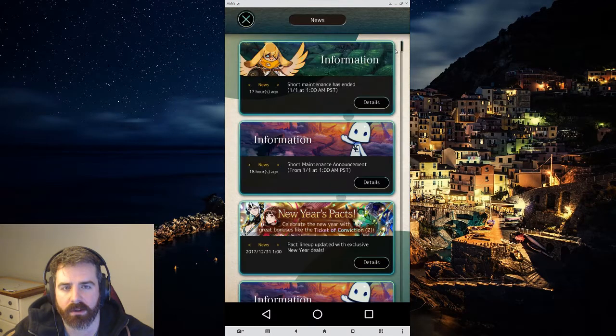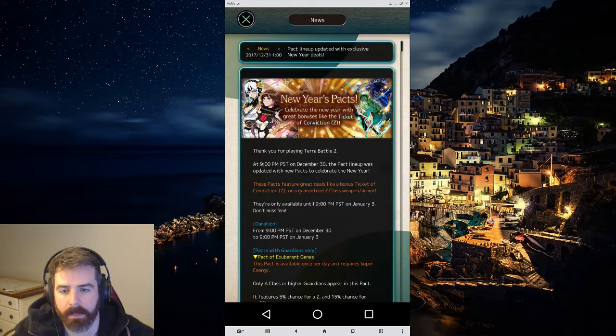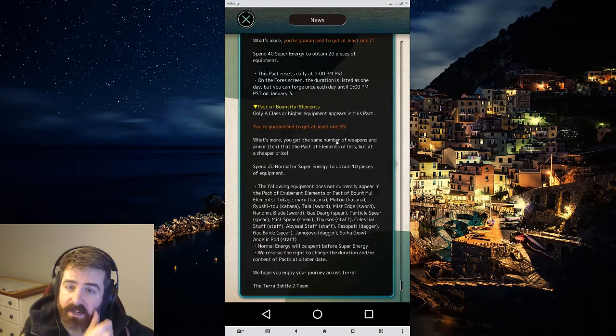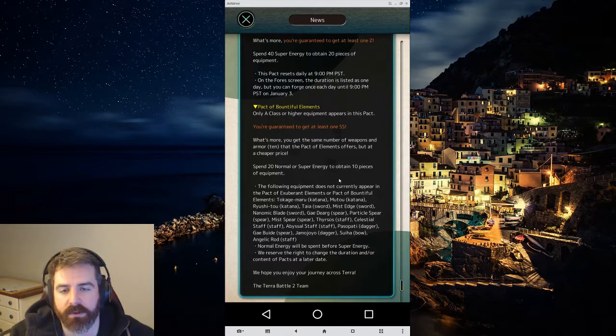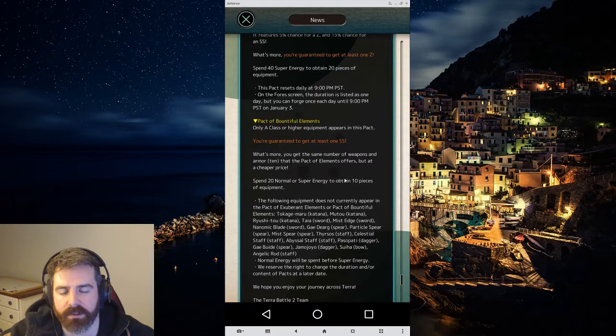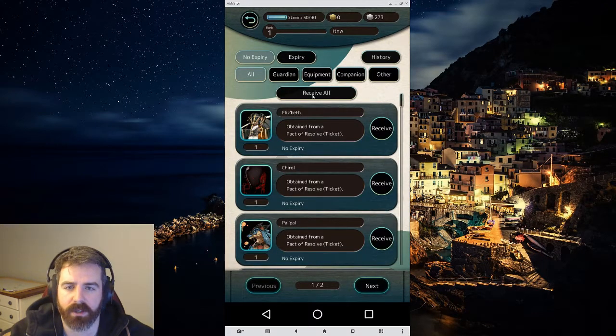Let's check the news — New Year's packs. The Bountiful Elements banner guarantees at least one SS, which is awesome. We spent 20 energy for 10 pieces of equipment — that's 2 energy per equipment. There's a bunch of stuff that isn't in the pool, but I think that excluded stuff isn't stuff you'd expect to be in there anyway — it's like previously exclusive stuff. I'm not sure why they include that disclaimer on all the banners now, since usually it says that already.